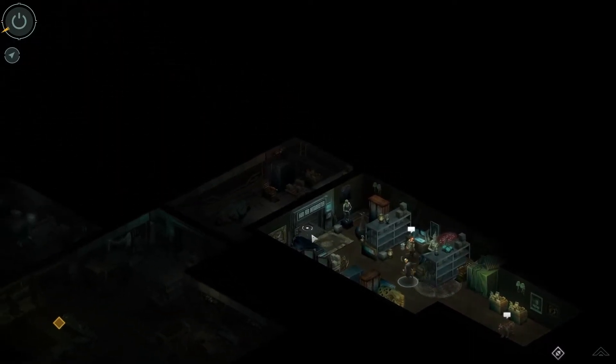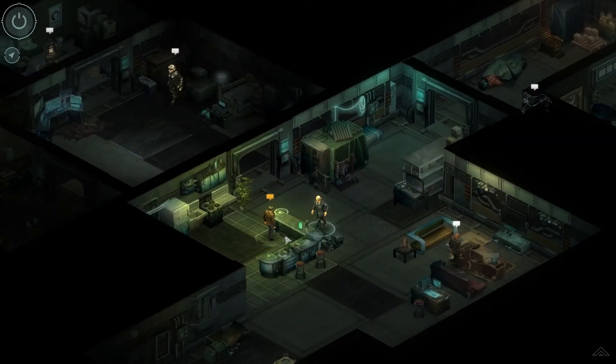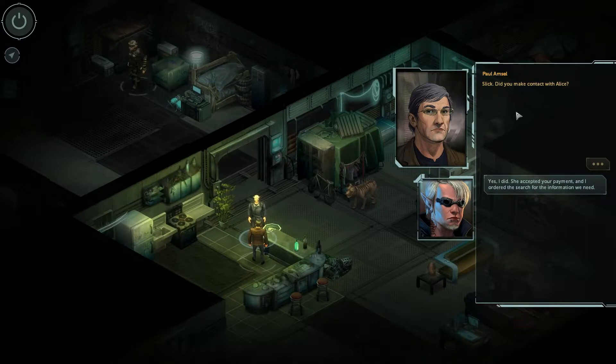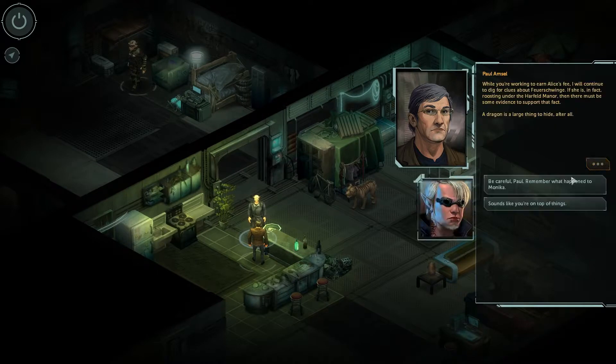Hi Blitz. Bye Blitz. I'm going to head all the way to port — it takes ages for the line of sight to actually load in, it's a little bit weird. Oh God, it's Paul Amsel. 'Slick, did you make contact with Alice?' Yes, I did. She accepted your payment and I ordered the search for the information. 'Very good. I can't imagine that this will be cheap. What was Alice's stated price?' 50,000 Nuyen. He shrugs: 'It is about as I expected. Thankfully, we are prepared for this. I have established contacts with a number of new clients — you can find information on the jobs logged on your mission computer. One jobs file is on there already. While you're working to earn Alice's fee, I will continue to dig for clues about Vashwingi. If she is, in fact, roosting under the Harfeld Manor, then there must be some evidence to support that fact. A dragon is a large thing to hide, after all.'